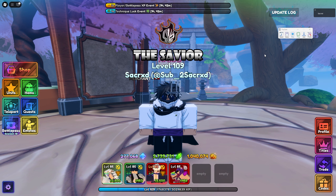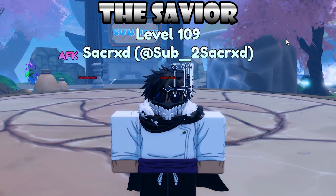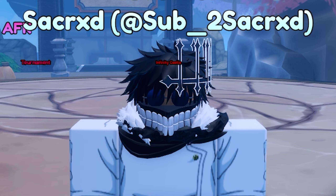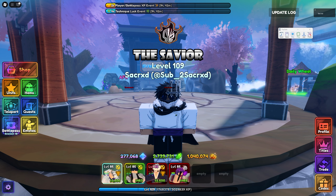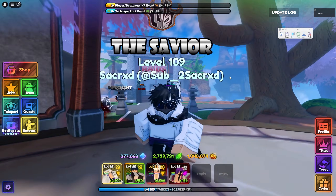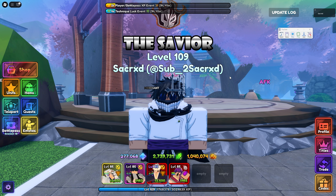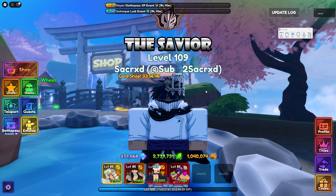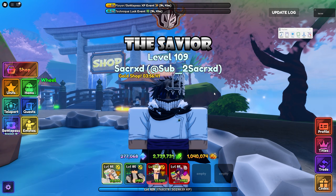That is how you AFK every single stage in the game. The premise is the same: mark all your steps one by one from step 1 to however many steps you need — the most I've needed is about 18 steps total. If you're too lazy to make your own macros, I'll make a Discord server, invite you guys, and post macros there so we can grow a macro server together. I'll see you in the next video — probably a Bubble Gum Simulator video since that just dropped — and the next Noob to Pro part is coming out next week, so stay tuned. Peace!